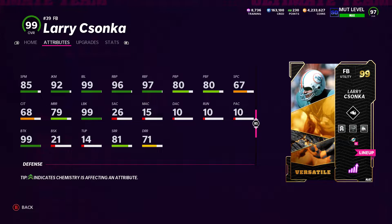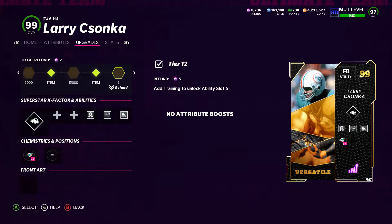Impact block is 99, so he's really, really good. Short route running is 81 — that's really, really good for a halfback, let alone a fullback, so that's why we decided to use him.